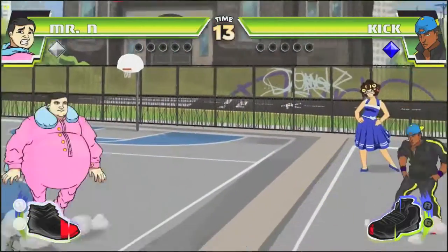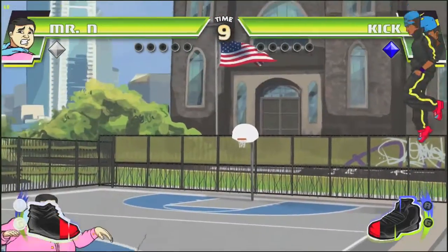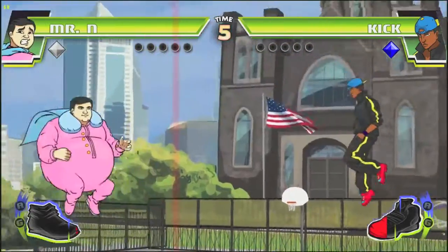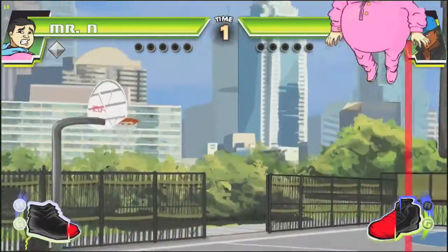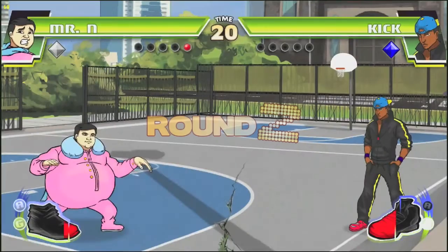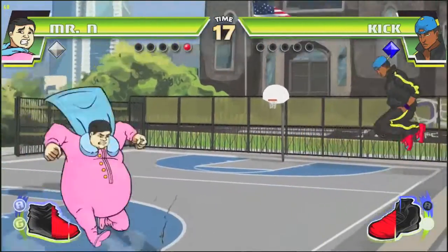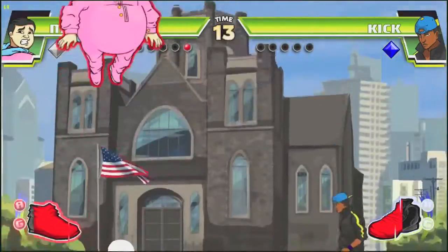The gameplay you're seeing right now has a little example of that — I'm messing around with a computer opponent so that the timer runs out. You've probably noticed the shoes at the bottom corners of the screen; those are where your special meter builds. Each character has two skills, and the A and G next to those shoes denote your character's air and ground skills respectively. Pressing both Dive and Kick at the same time will perform the skill.